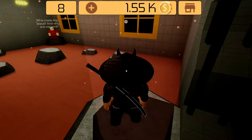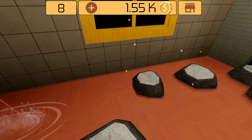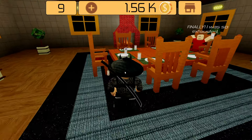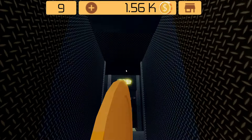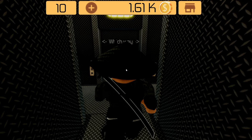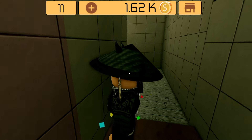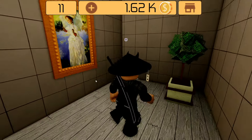Room 8: just parkour, nothing too hard. Room 9: you go straight to the fire pit, or actually up/down my bed. Room 10: here you just go to the right side and to the left. And we are at room 11.